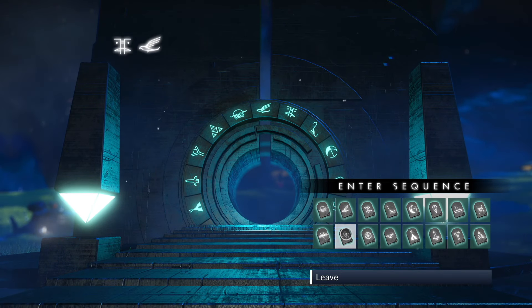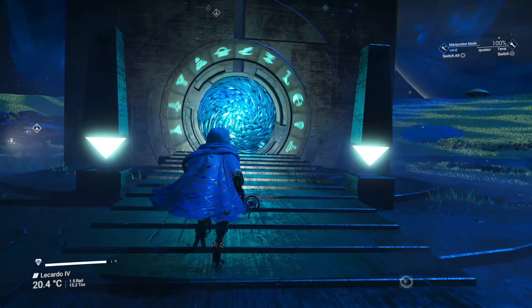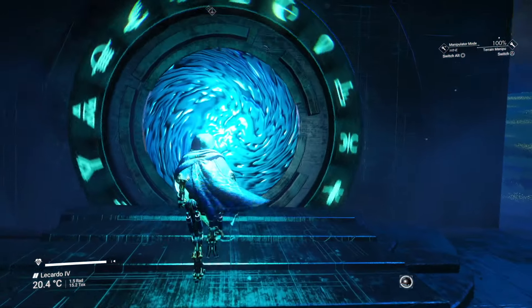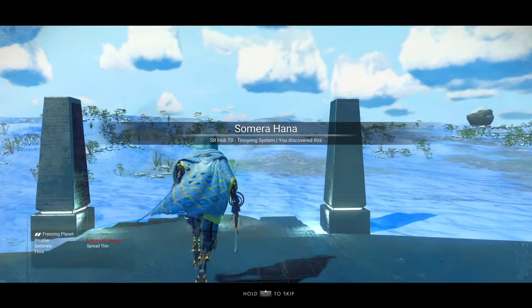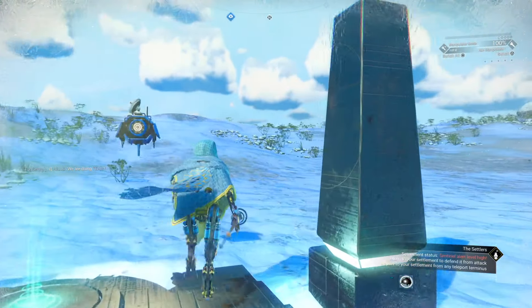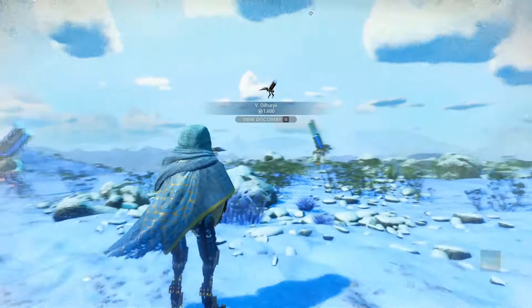For location number four, here's the portal code for the convenient paws. In this location you've got a green one with little blue discs and a pointy face, and a white one with a pointy face, four discs on his shoulders, and a battery in his back.